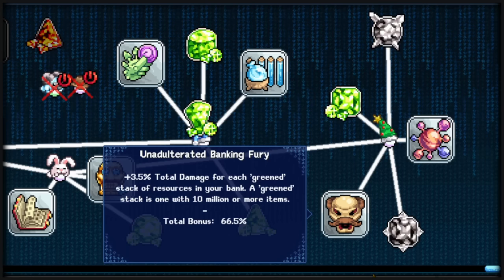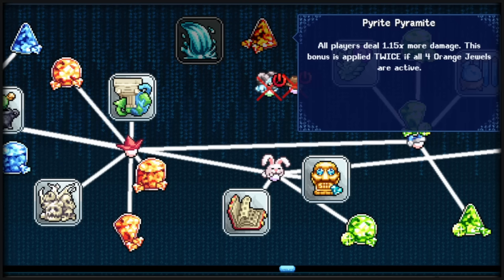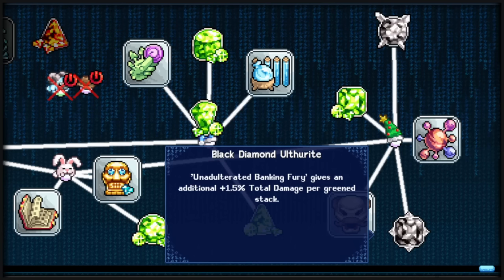And now for the part where weird words can go suck it — we have jewels. Purple Navit gives more damage percent for Animal Farm. Pyrite Pyrobite gives 1.5 times damage, but four gems all activated at once give you a 1.3 times. And Black Diamond Authorite increases the total damage percent of Unadulterated Banking Fury.